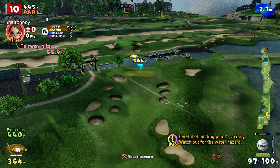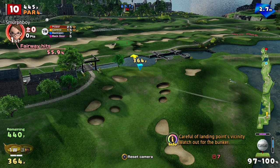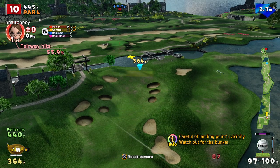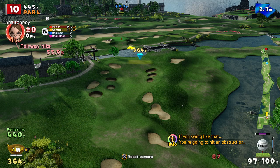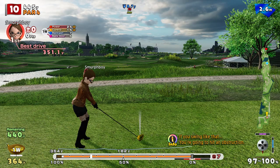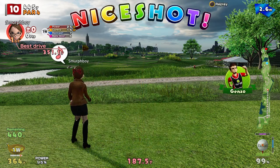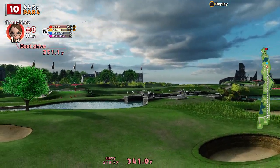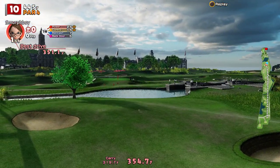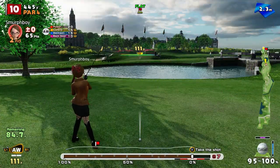We're going to use the custom clubs just because I want to get a feel for the course. When we know roughly what the parameters are going to be, we'll start looking at playing it with slightly shorter clubs. Risk-reward is what this course is all about. I might just back off a little bit here because I don't really want to end up up there if I can avoid it. And this course absolutely favours accuracy and punishes inaccuracy.